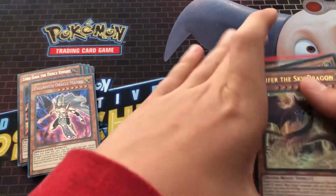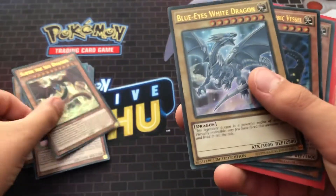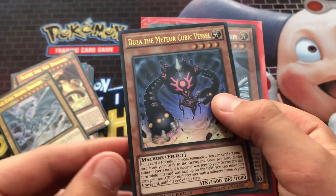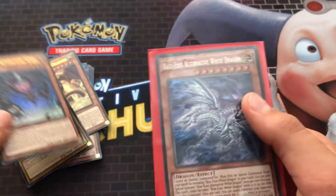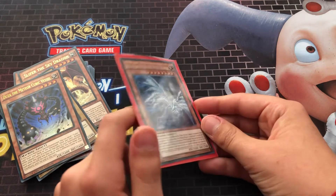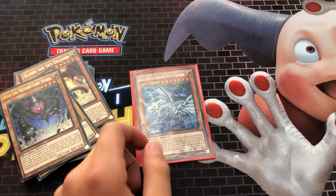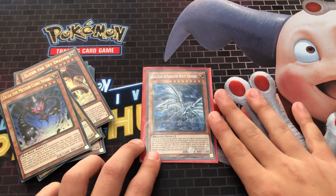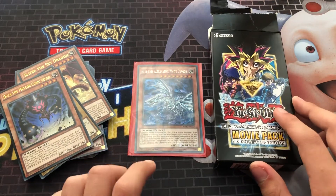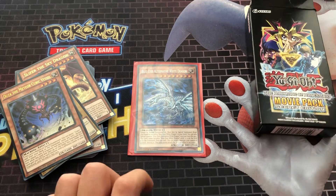We have our Slice of the Sky Dragon alternate art, then we've got our Blue-Eyes White Dragon alternate art, then we have our Dozer the Meteor Cubic Vessel, and then we have the Blue-Eyes Alternate White Dragon. I'm extremely happy with this — best card in the whole set. So this here equals this, and I'm extremely, extremely happy.